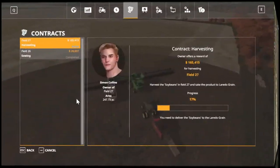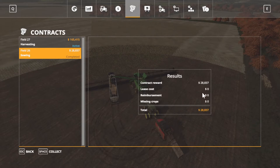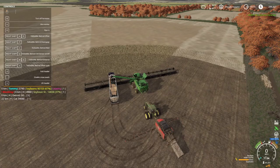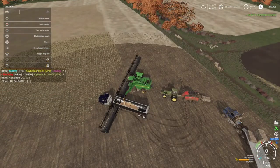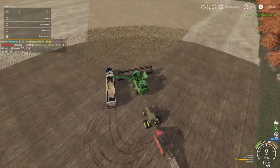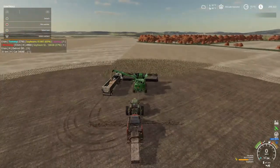Folks, I am finished with field 26 sowing for $28,000 — we're going to collect that. And we got field 27 left, which is 18% done. Done hauled two loads over there. This truck here will hold $100,000 — and yeah, like I said, it's not realistic folks. That header's alright — it gets the job done, by the way.